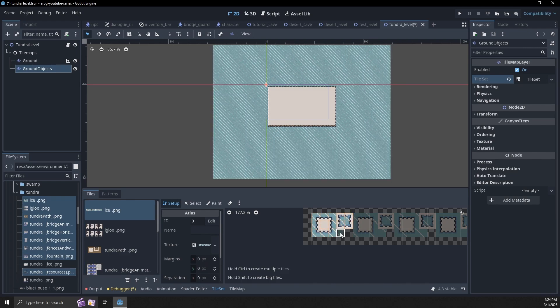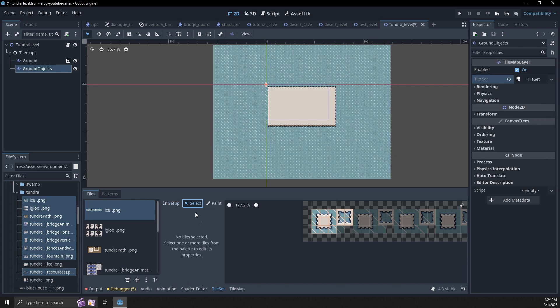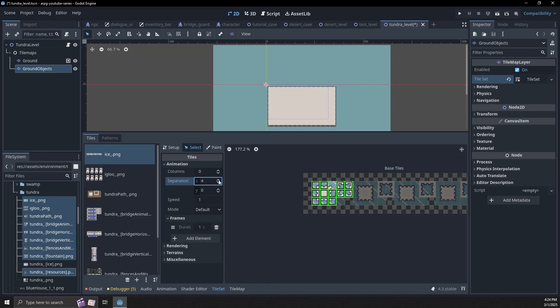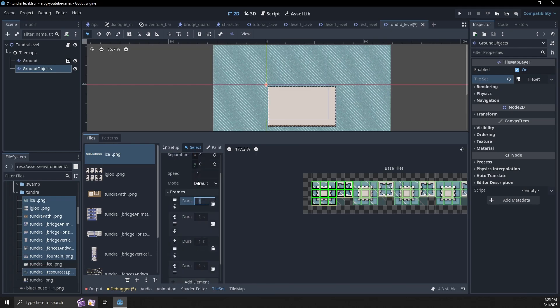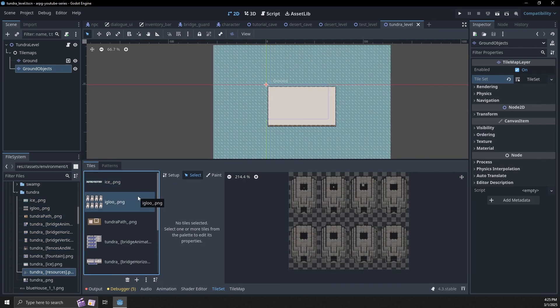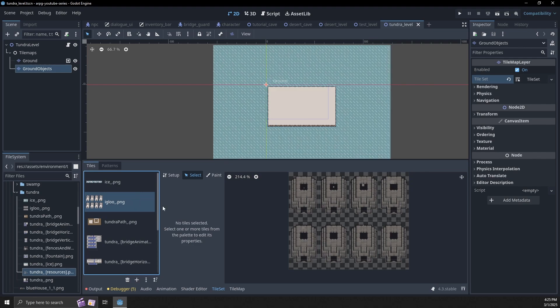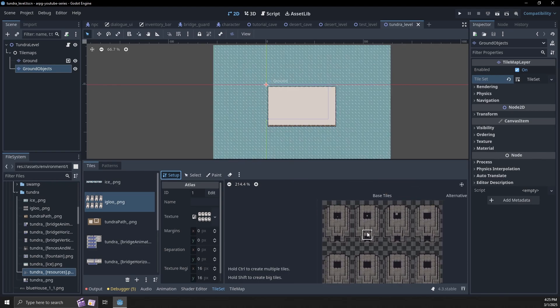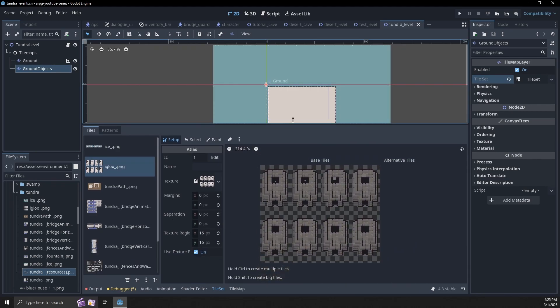We just need these — we've already done this. Let's select all these tiles again. Separation should be four. I'm going to take a look at all of these and fast forward a little bit just so you can see what I'm doing. Let's start doing all the rest of the other animations here, and I will see you when we're back at normal speed.